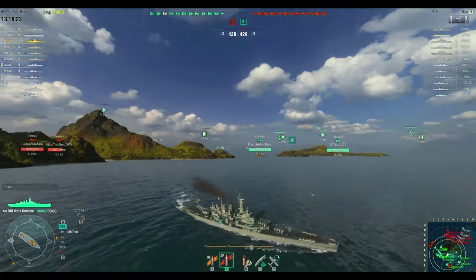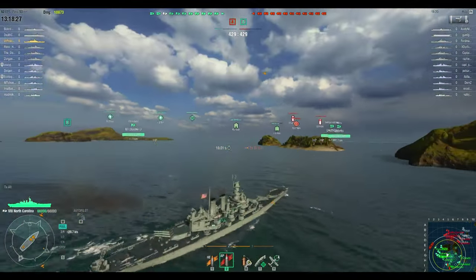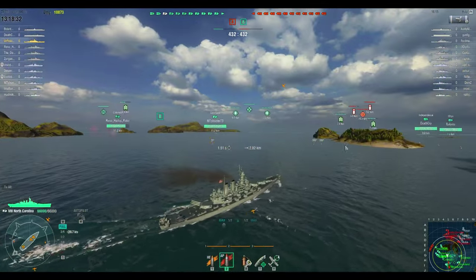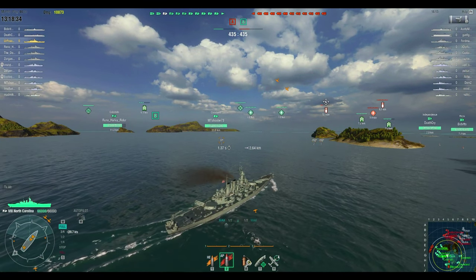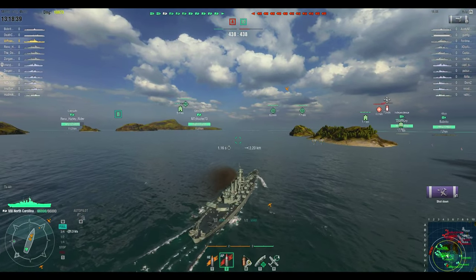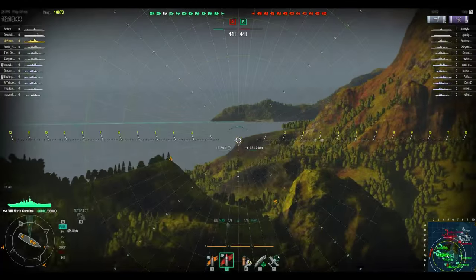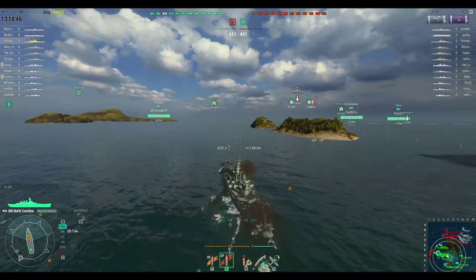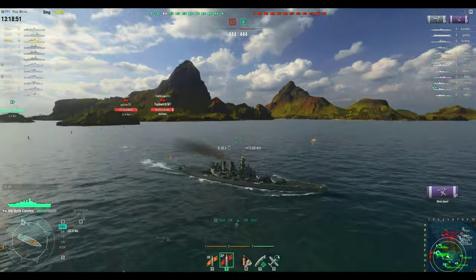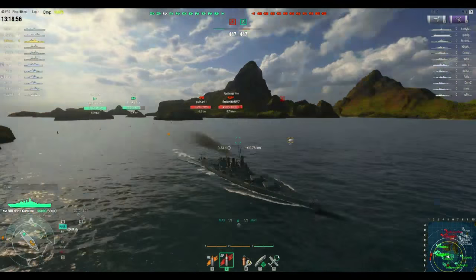I also notice that their whole team is basically pushing on one side, and we don't really have anything covering our rear. For me to be able to float back and forth between the main battle group and the carriers is really nice, and the Iowa excels at this even better — the Iowa's AA suite is impressive even for a tier 9.